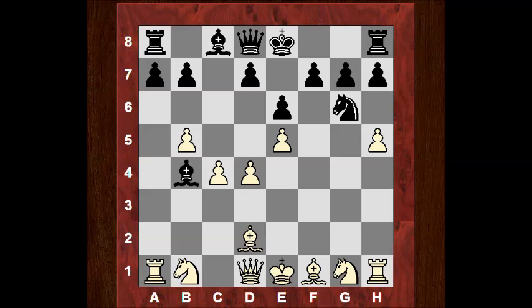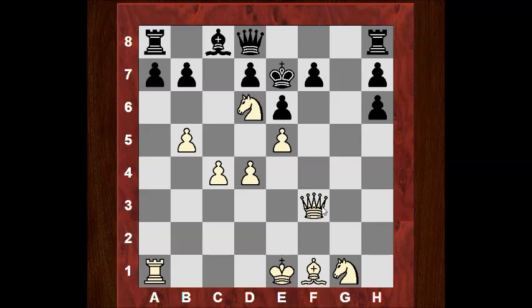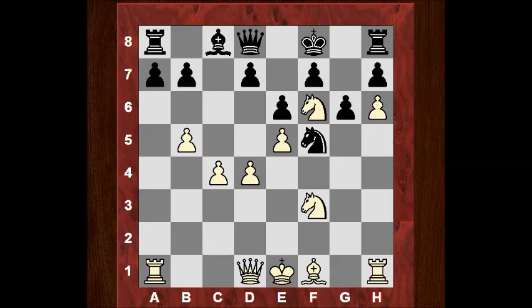Quite a few pawn moves in the opening, but to advantage — if it's all to advantage then why not? Bxd2, Nxd2, Ne7. Now Ne4 immediately threatens Nd6 check. Nf5 parrying that, but now h6. If the knight takes h6, White can get away with an exchange sacrifice — taking Nd6 check is very strong. Qf3 and this is very, very strong, it's busted. g6, and Nf6 check, now developing another piece, Nf3.